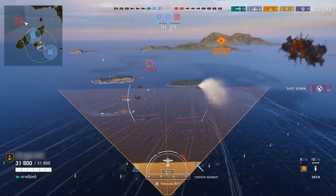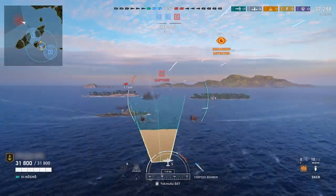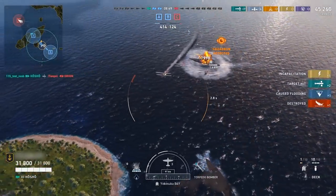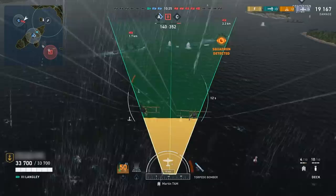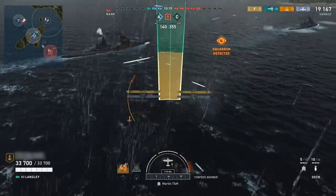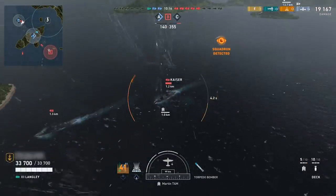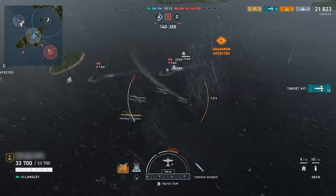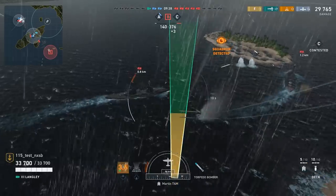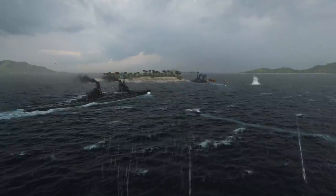Torpedo bombers are fairly intuitive and work similarly to ship torpedoes. Although airdrop torpedoes are slower and less powerful than ship-launched torpedoes and require clever aiming to land hits. When you drop your torpedoes using the right trigger again, the torpedoes will tend to travel along the outside edges of the aiming indicator. Keep in mind that you cannot drop a torpedo directly onto a ship — the torpedo must run a certain distance underwater before it arms. If they strike unarmed, the torpedoes will be duds and will not detonate.